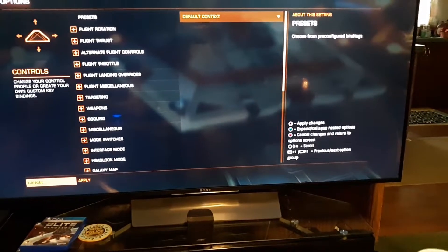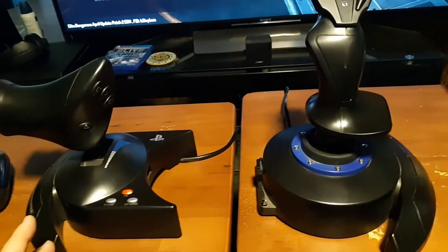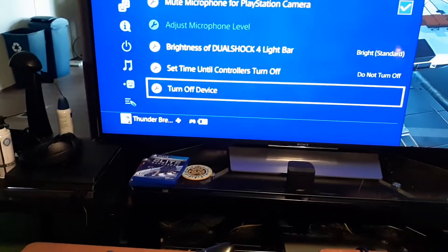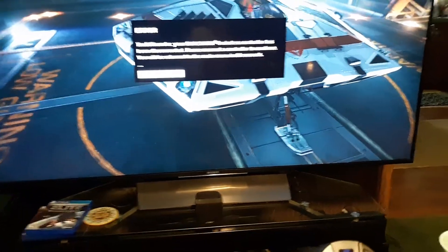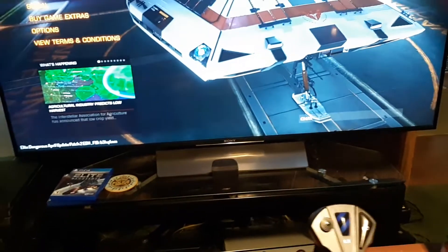In order to get that to work, for it to recognize your Thrustmaster only, so you can use the Thrustmaster to navigate and control everything on the game, you want to hold down the PS4 button and turn off the device on your controller. When it's turned off, it'll say error: 'Your DualShock wireless controller has been disconnected, please connect this controller to continue.' Then just hit X on your Thrustmaster controller, and boom, there it is.